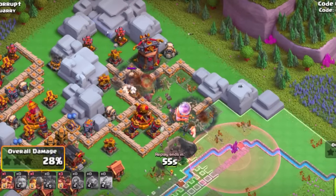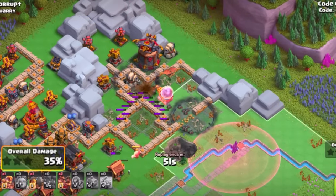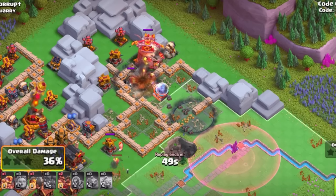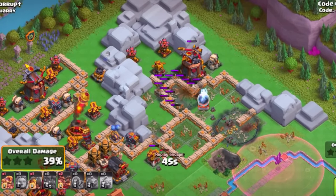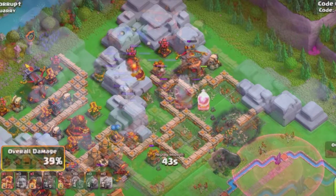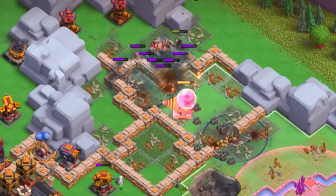You have your Hog Raiders that are mainly going to be there with the stun, and if they can get a really good amount of damage, you can really clear through with the Sparky's insane splash. With the Hog Raiders, make sure that you're using them over defenses that are really going to do a lot of damage to your Sparky.